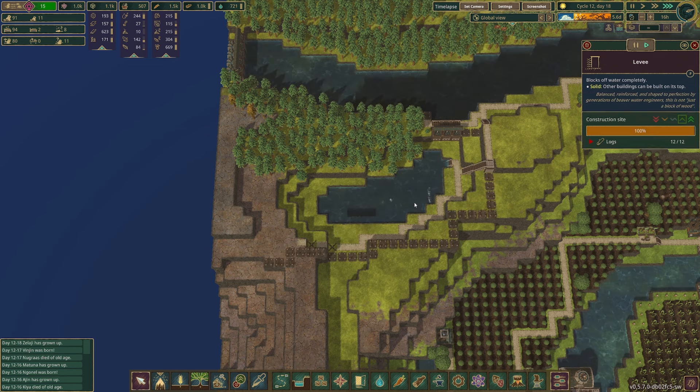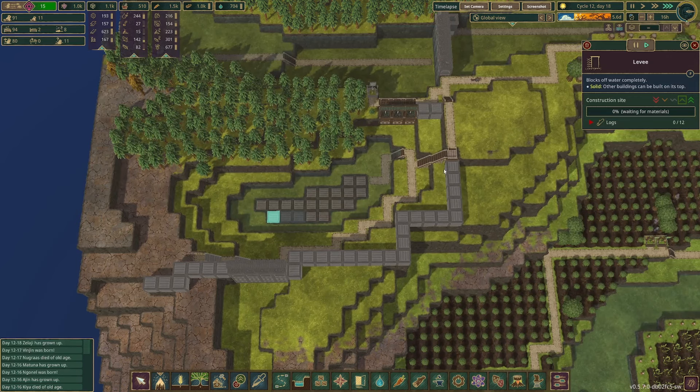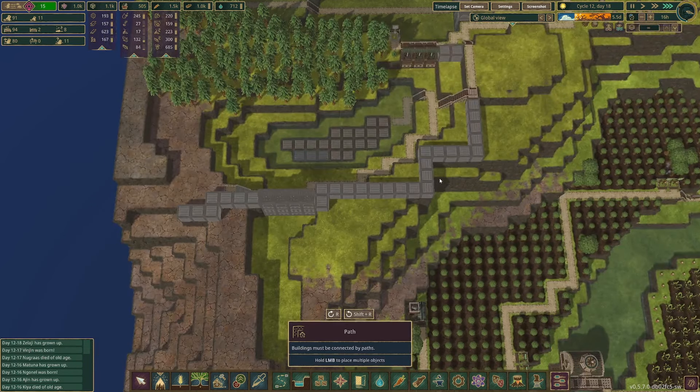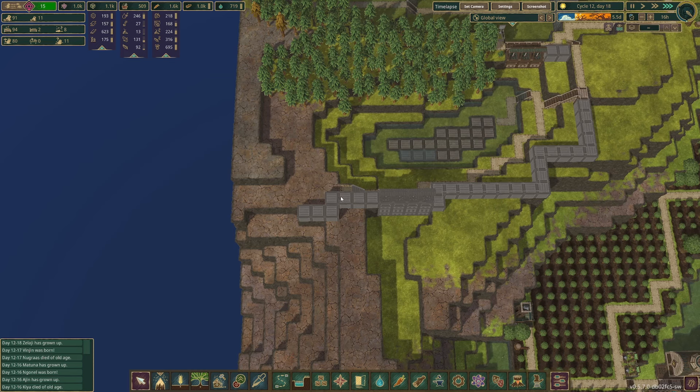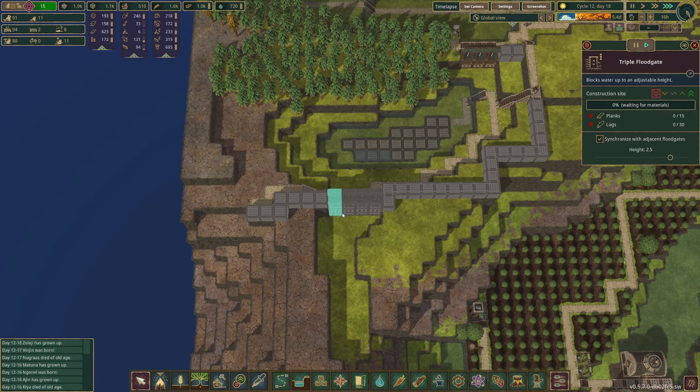I'm surprised they don't need a pathway — I'm being completely honest. I'm gonna build a pathway on this dam here as well.